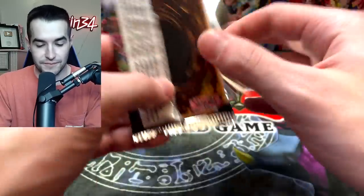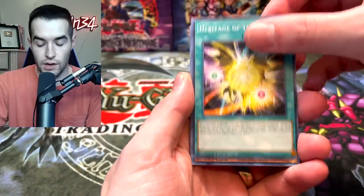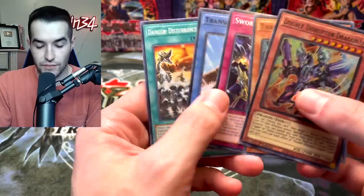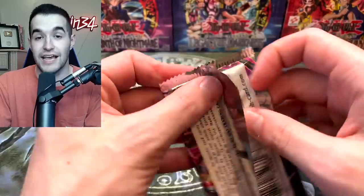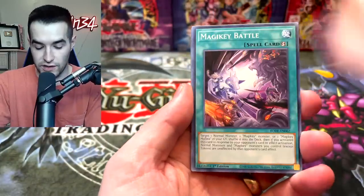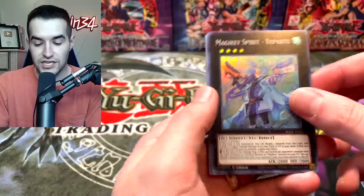Two more packs. Burst of Destiny — shout out to Maniac Packs for sending us this box and the box for the giveaway. Make sure you guys go check them out if you're interested in getting some stuff. Double Distributor Drag, Magic Key Battle, Sonic Tracker, Night Flight, and Magic Key Spirit of a Part 2.